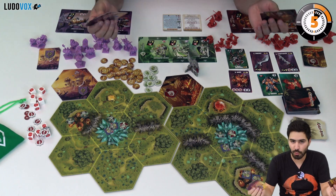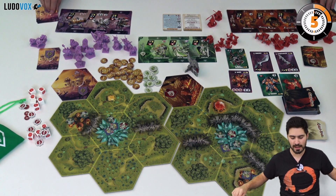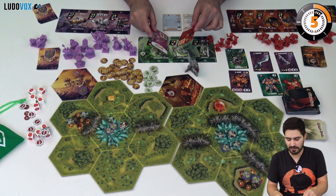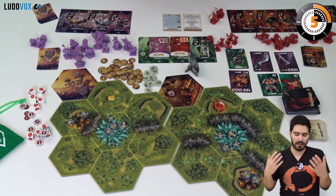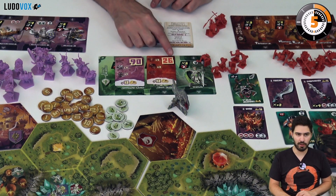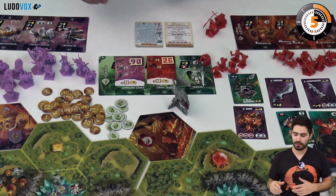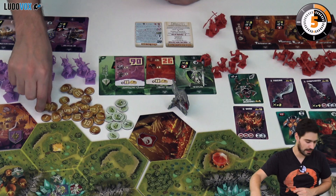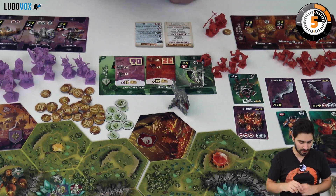They are going to play one card from their hand, reveal it simultaneously, and then act accordingly. This is going to determine turn order — you go from lowest to highest — and then you're going to be collecting some money. In this case I'm going to get 12 gold and my opponent will collect 12 gold.